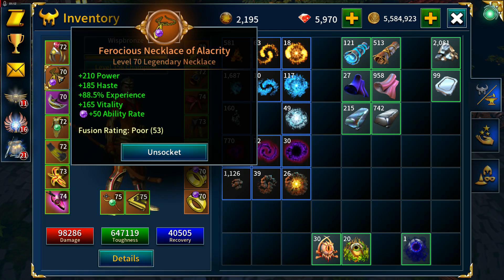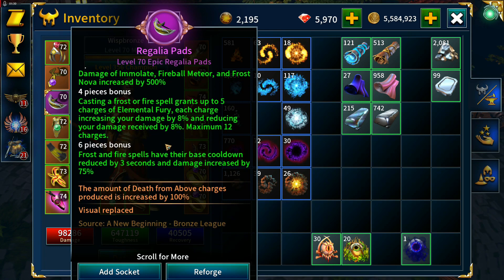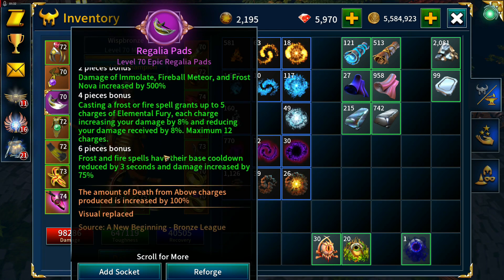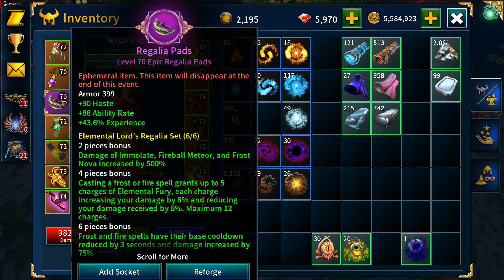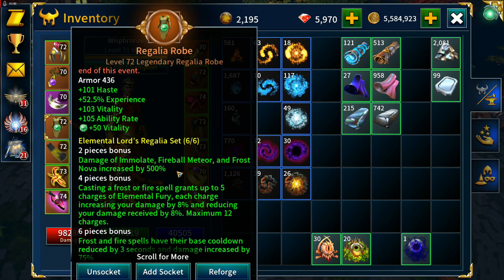The necklace has power, haste, experience, and vitality — you saw me craft that. The Regalia pads came from an Ephemeral Cube, with haste, ability rate, and experience. I'll probably add power when I come to craft that proper piece later. The robe has haste, experience, vitality, and ability rate.